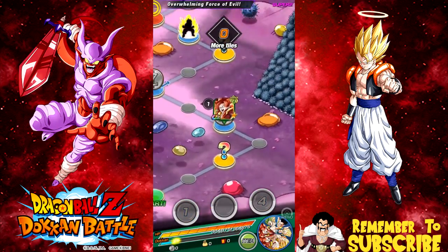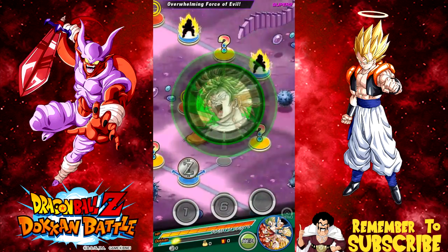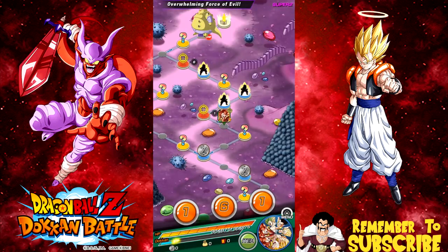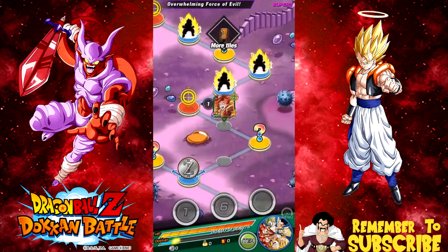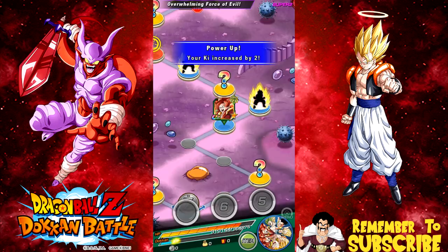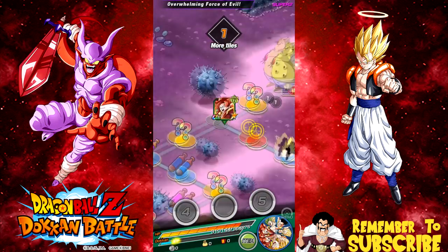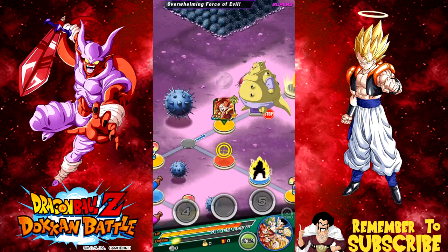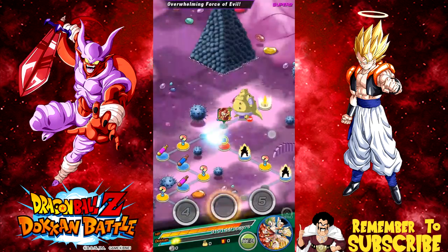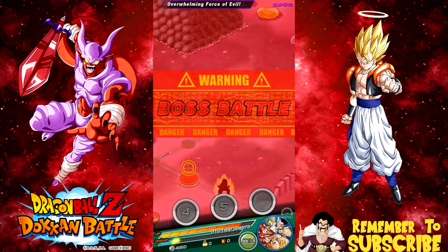This is actually going to be a quick video because of how awesome this team actually is. I really didn't realize how awesome this team was — they're very forceful. They all share the Super Saiyan Link except for one card. That is Janemba's weakness — the Super Saiyan Link — so when you go and do damage to him, he just gets damaged really easily.